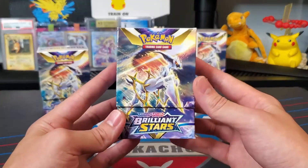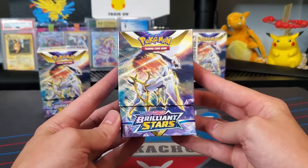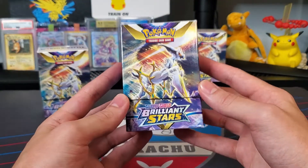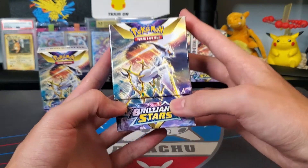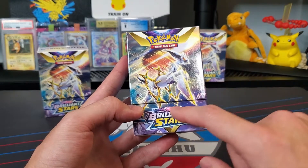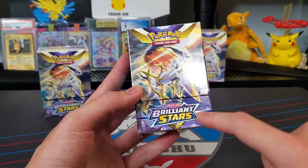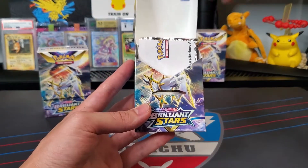If you guys are unfamiliar, you can usually pick these up a couple weeks early before the official release at your local game store. Each build and battle kit of every set will come with a stack of cards as well as four booster packs. Now in that pack of cards, you will get one of four exclusively stamped cards featuring the set logo. So let's open this and see what our first card is here.